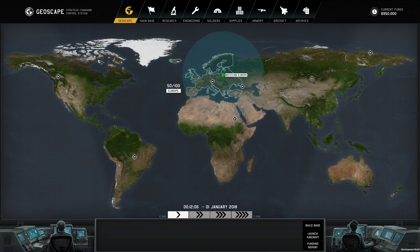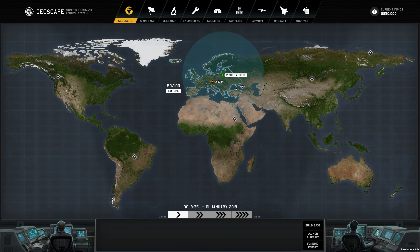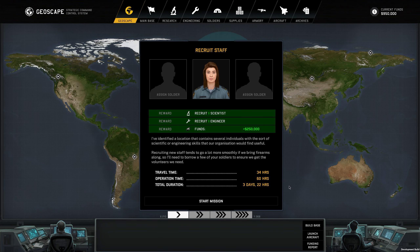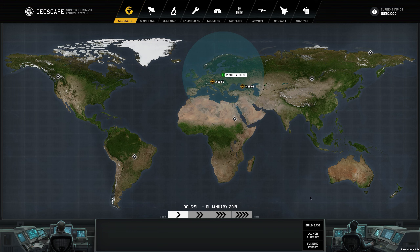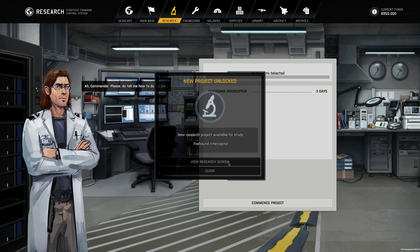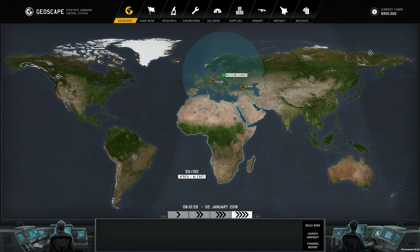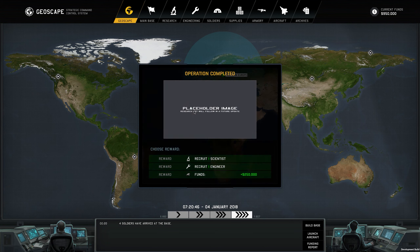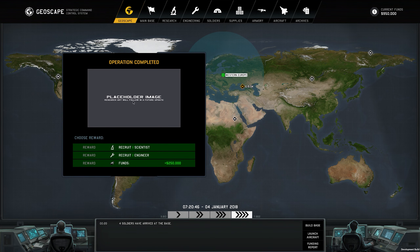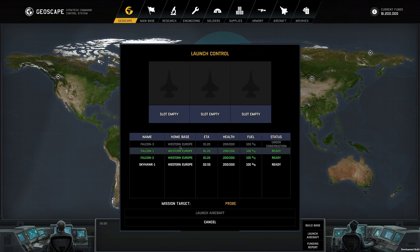Let's go back to the geoscape. We'll do the close ones first — get Kim Watson on this one and Victoria Phillips on this one. We'll continue time and when we get more troops we'll send them out to do these side missions. There's the alien invasion — let's get after this bastard. Taking money so I can rush another base.